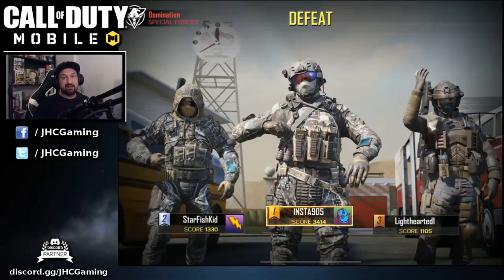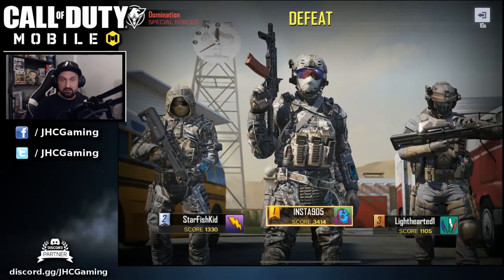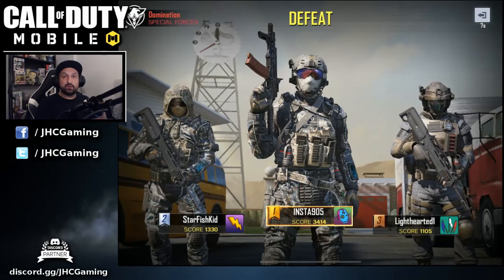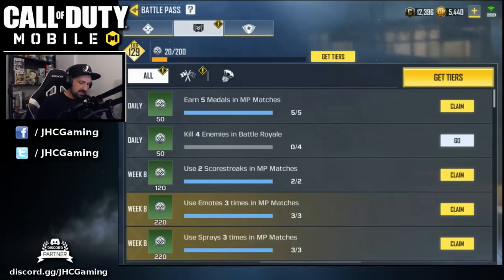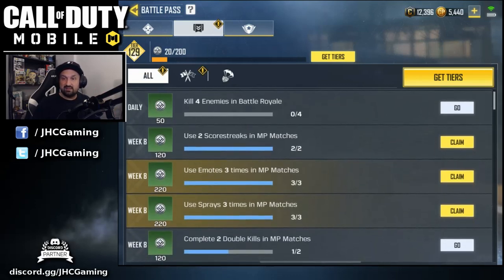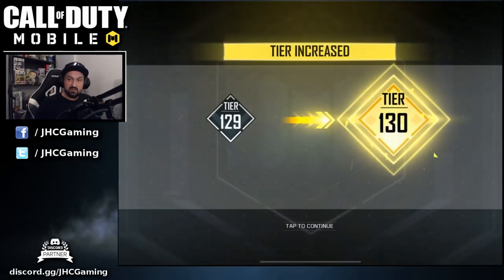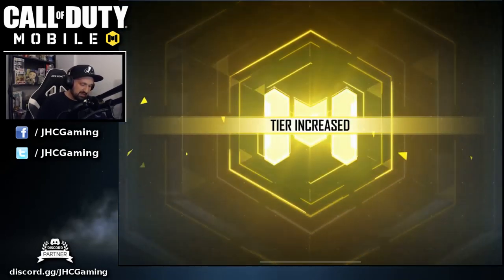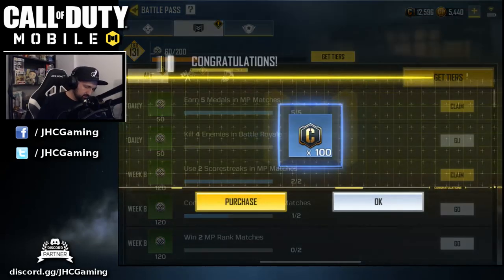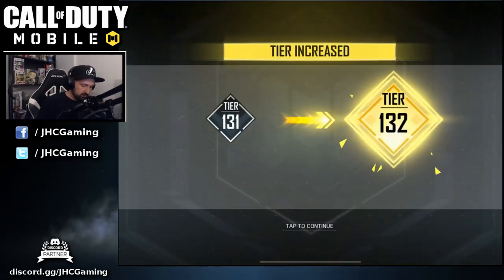I did take a beating — a hundred to fifty-something — but it was worth it. It wasn't ranked so it doesn't really matter, and it was for the cause because now I know how to use sprays and emotes in multiplayer. I'm going to claim all of that in one game: earn five medals, two scorestreaks, and use three emotes and three sprays at once. That's going to earn a lot of battle pass credits — 130, 131, 132 credits.